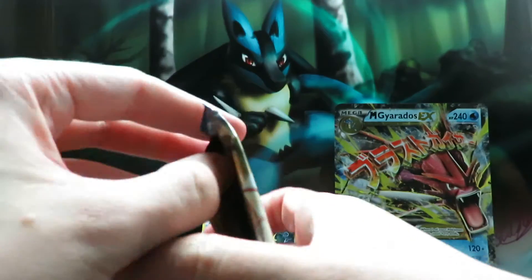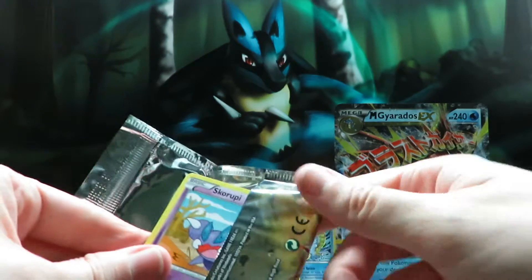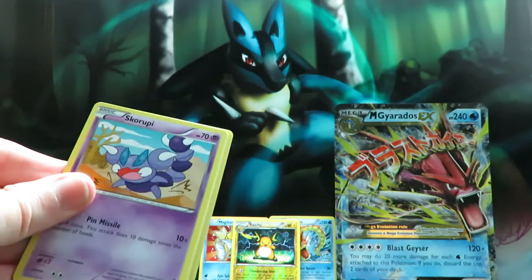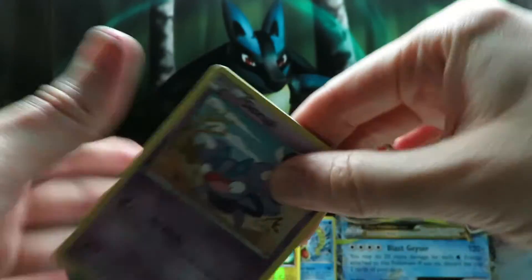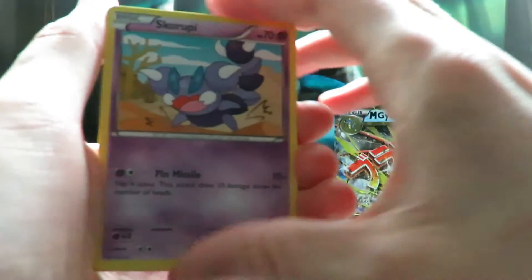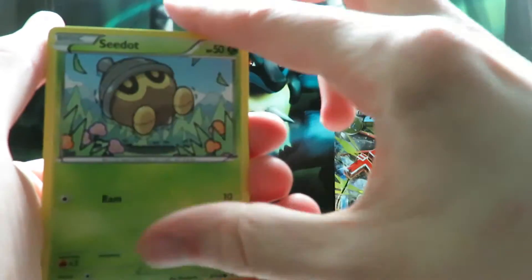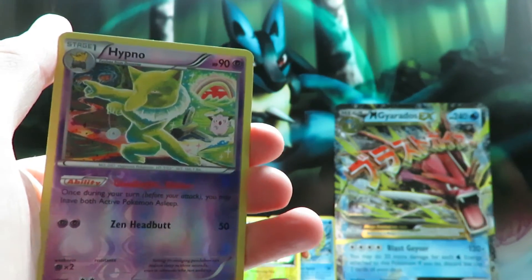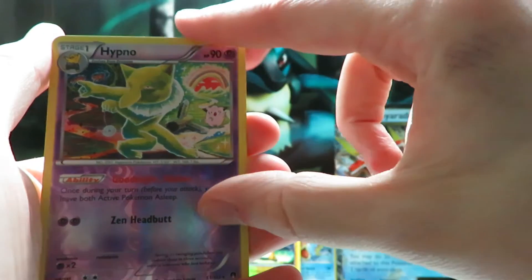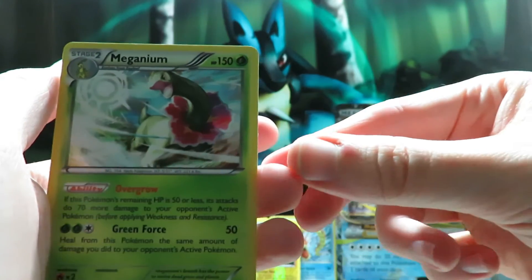Down to our final pack — can we have some final pack magic? From the Breakpoint set I would absolutely love a Full Art Sizzlipede; not the Mega version, I already have that — I would like the normal Full Art, I absolutely love that artwork. We start off with Scorupi, a Staryu, Gible, Seedot, Chikorita, Slowbro, a Stantler, Swanna. Our reverse is Hypno with the Clefairy in the background, and our final card is a Meganium Holo. Not quite an Ultra Rare, but it is a Holo, so I can't argue with that.